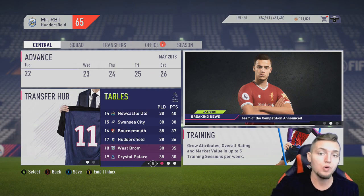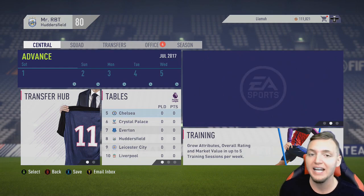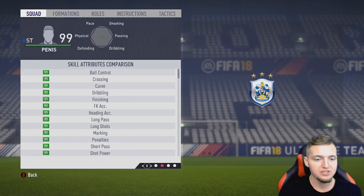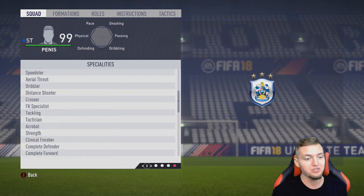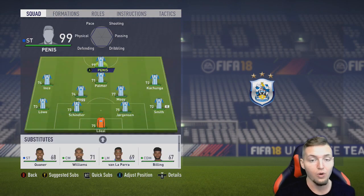Let's jump into simulation number two with the 99 overall striker. Time to see how much the 99 overall striker actually improves the team. As you can see, we have our 99 overall striker — Big Penis is his name and he is a beast. Every single stat except Composure is 99, because that stat cannot be edited — same as last year. Composure is the only stat that's not 99, along with the goalkeeper stats. Look at the specialties — that is every single possible specialty in the game.